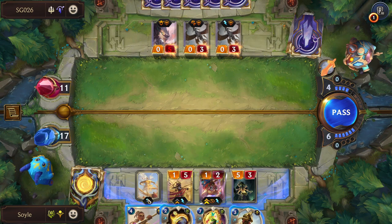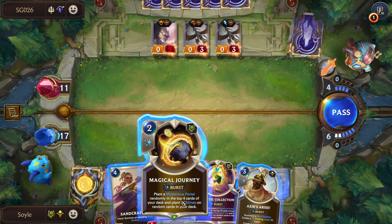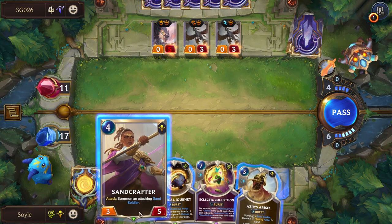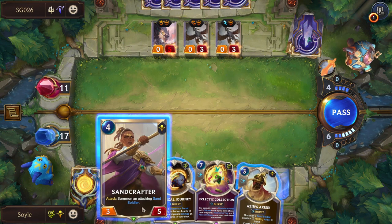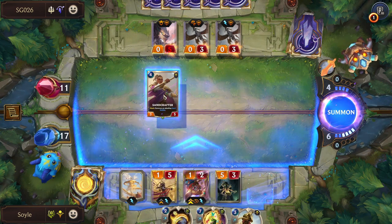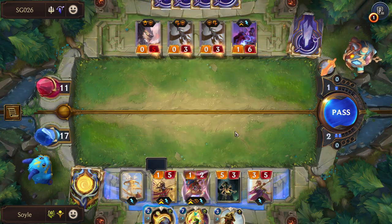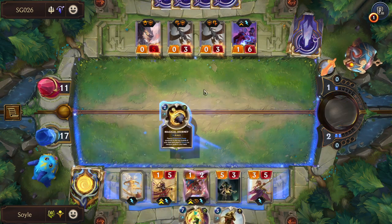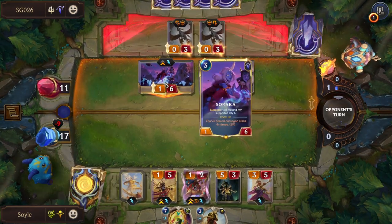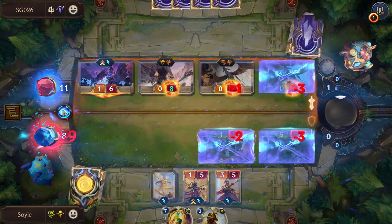There's nothing we have that can protect us. Sandcrafter... I'm not sure what to do here. I think we'll just play this. It's no good because they can heal the mountains right now. Two portals, three chimes. Soraka's annoying — very, very annoying. We cannot kill this.